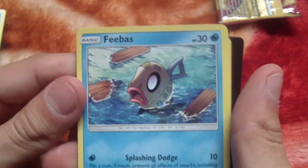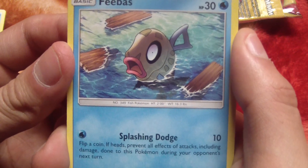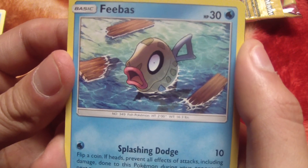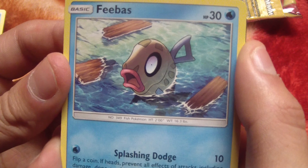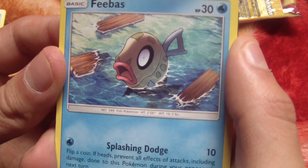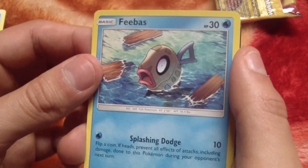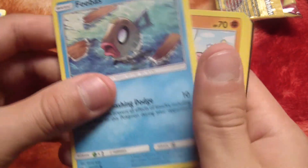These things are hard to find — crisp. I mean, not crystal, my bad. Emerald, Ruby, Sapphire — I think Sapphire is the only game where you can find a Phoebus, as well as Emerald, but Ruby does not contain it. That's the GameBoy Advance games.